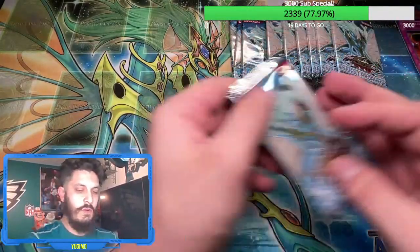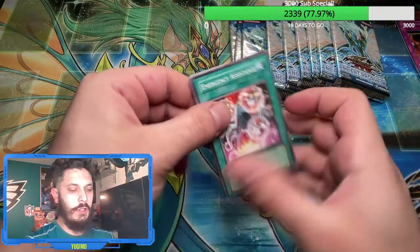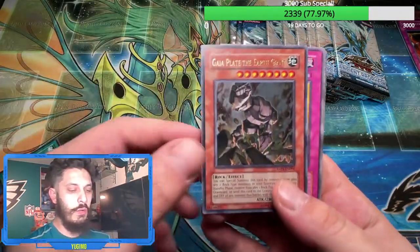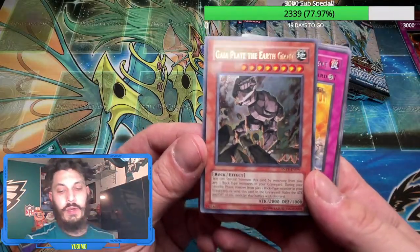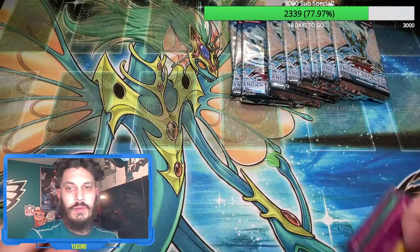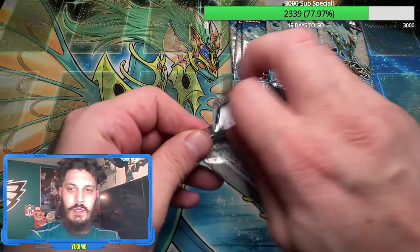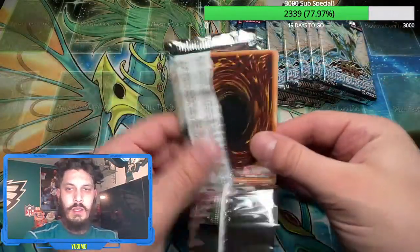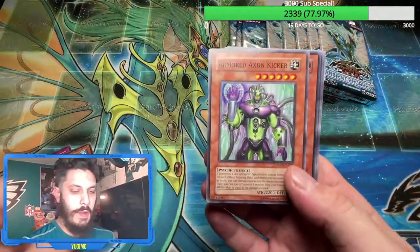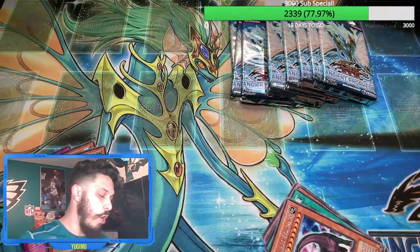There's barely any foiling on that card. Huge shout out to Mikey YuGiOh — make sure you guys check him out. Oh, ultimate ultra rare Gaia Plate the Earth Giant! Okay, we didn't pull this in the last opening. Another ultra though — where are them white backgrounds, where are them synchros? Back to back ultra rares — Koa'ki Meiru Urnight. Imagine we just pull every ultra rare in the side.